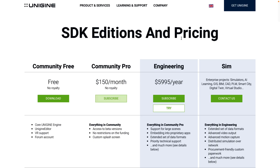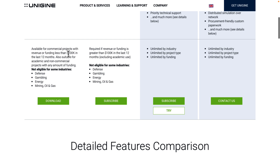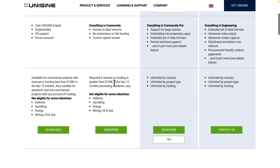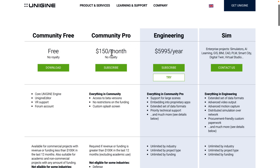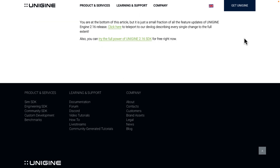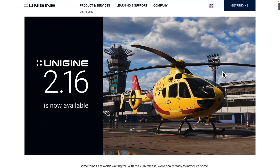Looking at the different versions: the free version is available with no royalty but it is revenue limited — available for commercial projects with revenue less than 100k in the last 12 months. If your revenue is greater than 100k, you need to move up to Community Pro, which is $150,000. They also have engineering and sim categories. The nice thing is the free version now gets the double precision coordinate system. Some assets are locked behind higher tiers, mainly specific to certain industries — if you're not working with CAD or special information documents, you're probably not going to miss much.